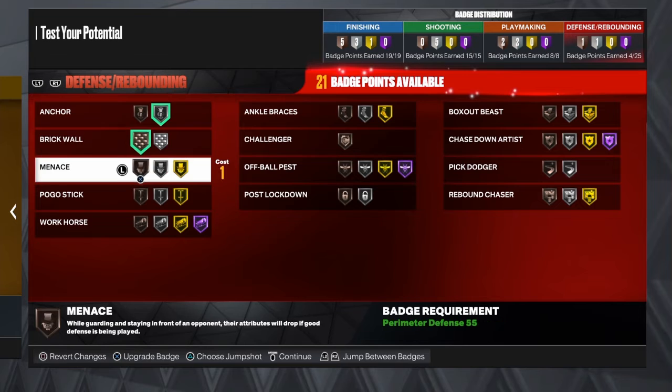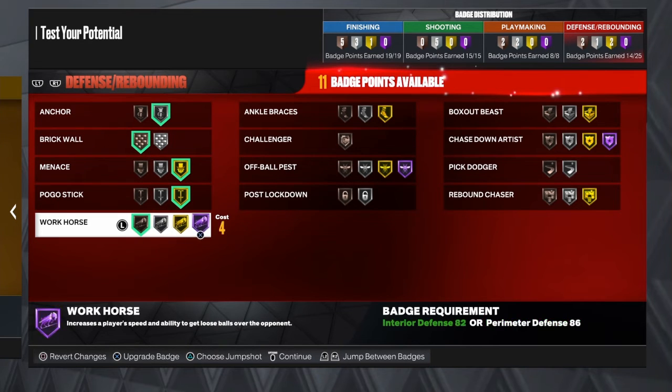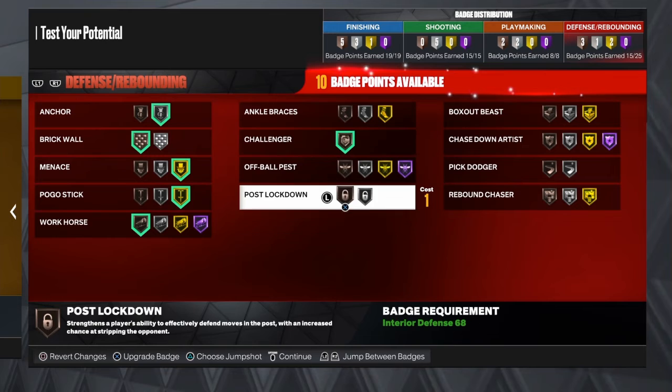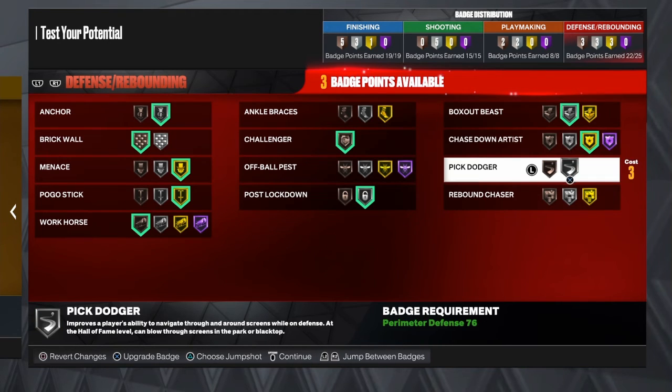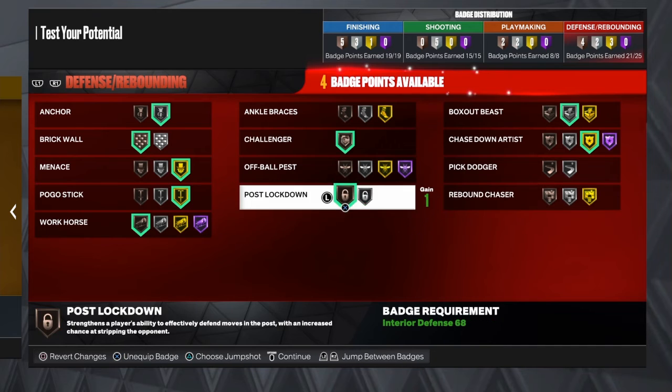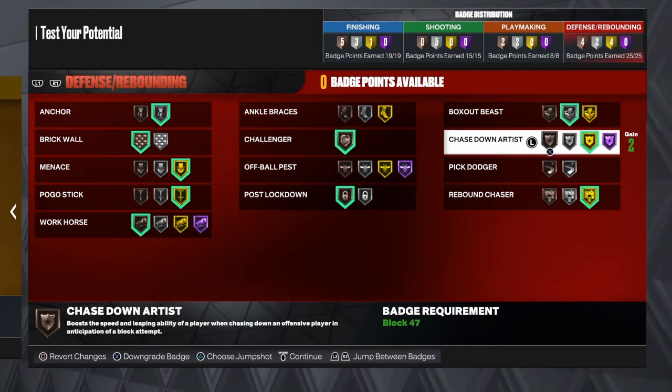For defense you need Anchor, Bronze Brick Wall, Gold Menace, Gold Pogo Stick, Silver Workhorse, Challenger — depending on post defense or not you can put that on, so I'll keep it silver. Silver Box Out, Gold Chase Down on bronze, and Gold Rebound Chaser. And that's the whole entire build.